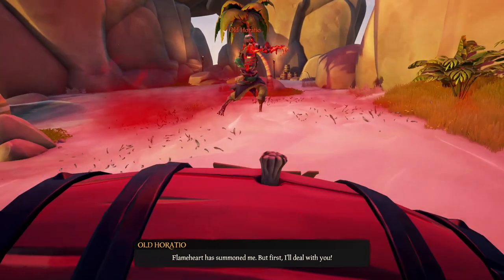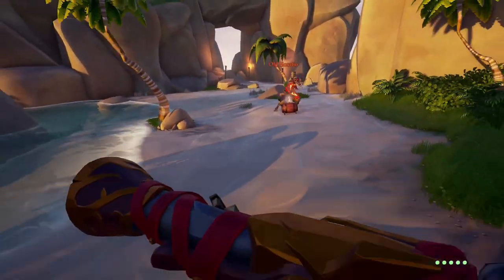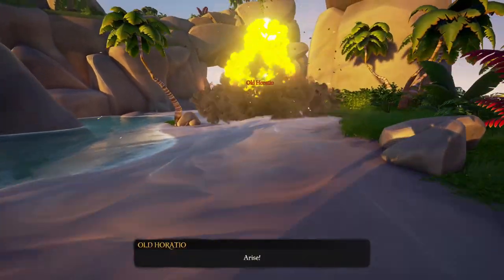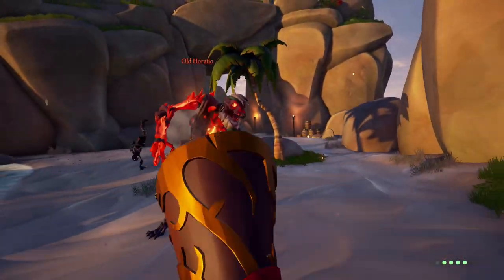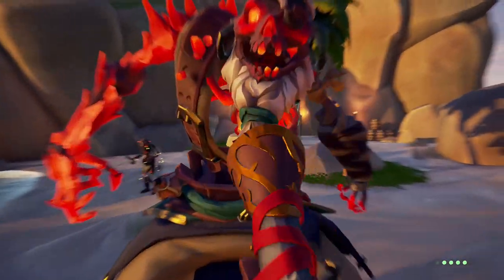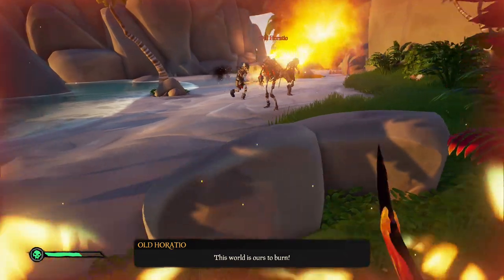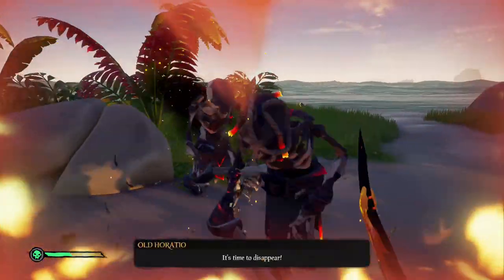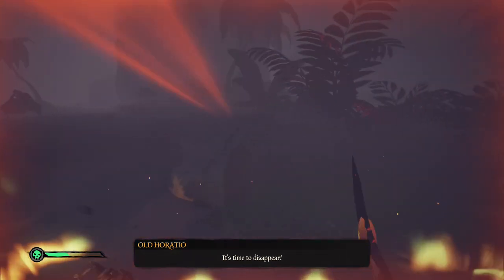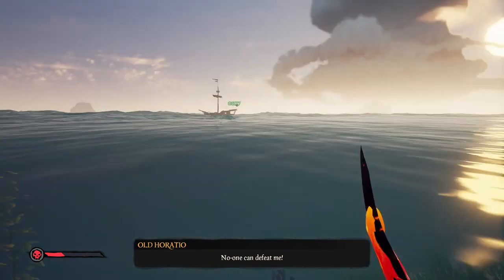Let's talk about the boss fight and show you all the different attacks that they do. When you head there, he's going to be locked in that little red structure and burst out, and you're going to have three waves of fighting. We have Old Horatio here, and all four of the different Ashen Lords do the same attacks — they don't do different attacks between them.